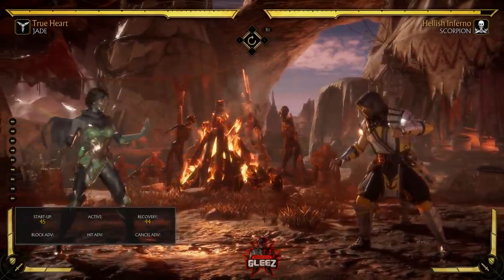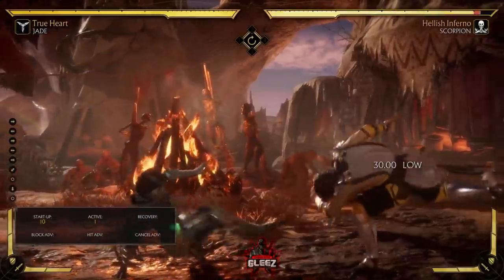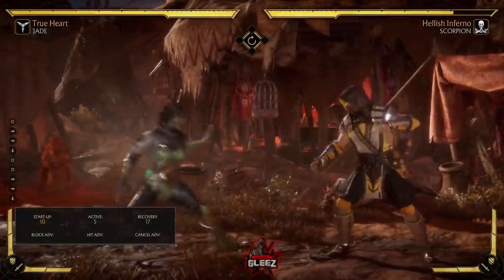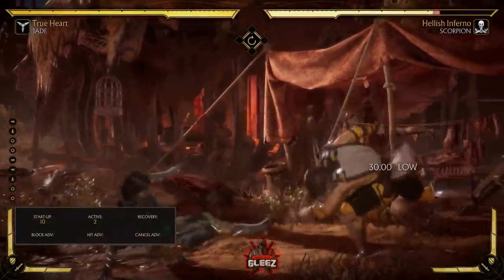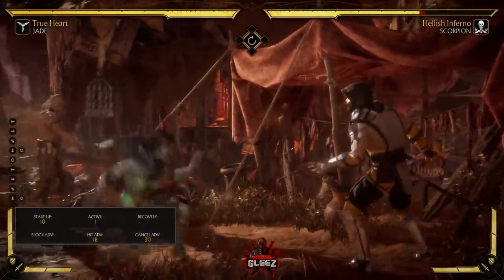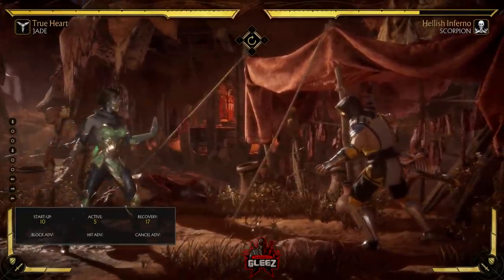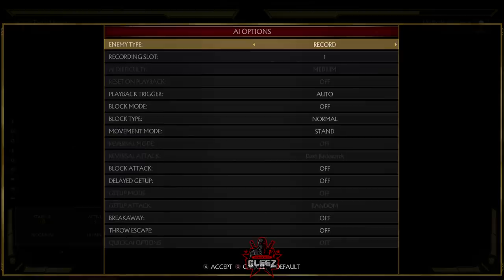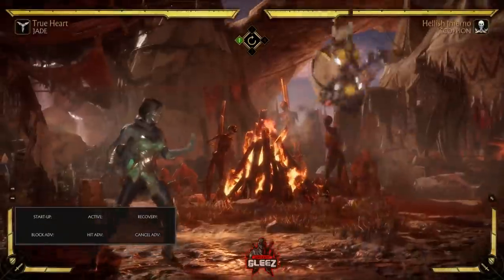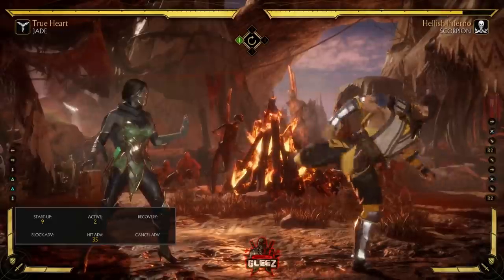Scorpion so far has been one of the more difficult matchups I've found with Jade personally — that may change in the future, and again it is day one. Now one of her best moves is her down four. This move is absolutely excellent. You can bully somebody with it by dashing in — it's got a lot of advantage on hit, it's not going to get punished on block, and it low-profiles most attacks, meaning it goes under them, even jump-in attacks.